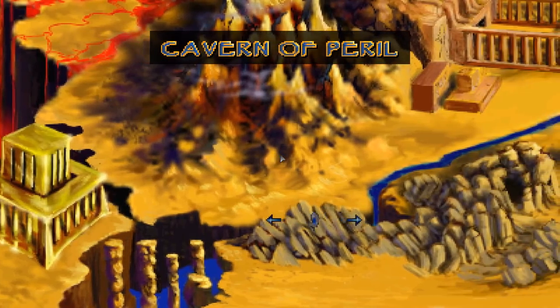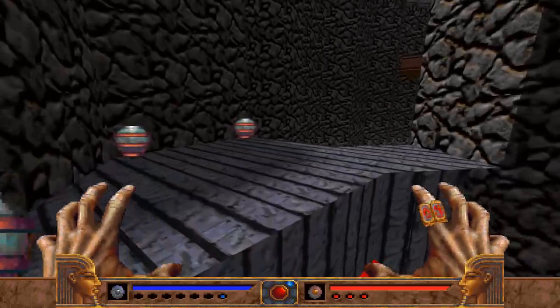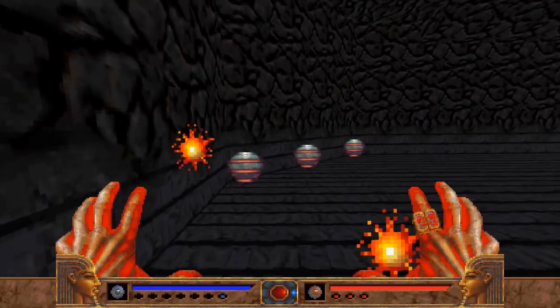You explore roughly two dozen different stages, accessing them through a map screen as you collect six artifacts to aid you in your journey, which are then used to unlock the last area in the game. It's still very much key hunting in a sense, but the layouts of each level are very challenging and not always straightforward, making the PC version seem elementary by comparison.